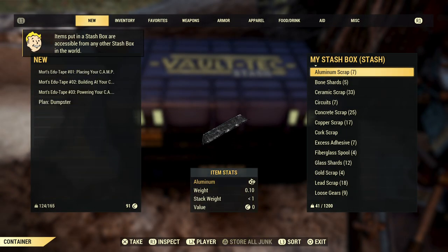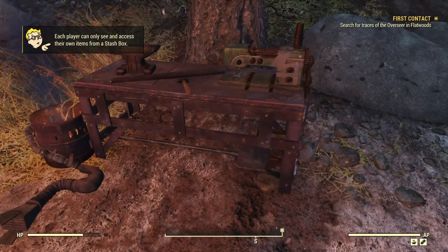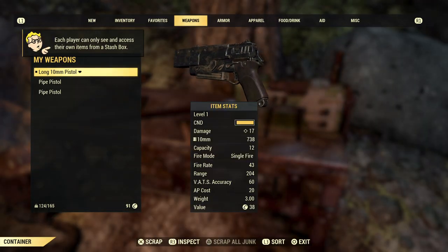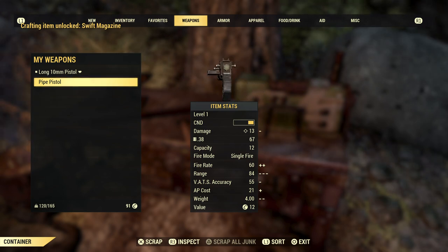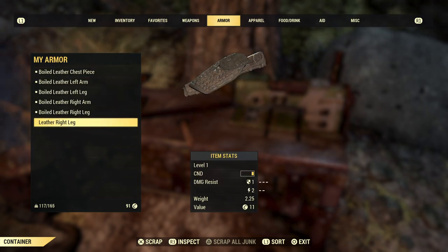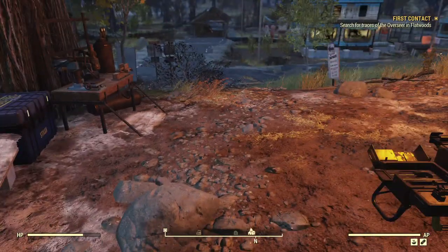Store all our junk. We picked up some pipe pistols — we can scrap those, hopefully get some mods. And we picked up an extra leather leg. Scrapping weapons and armor gives you the chance to learn mods.